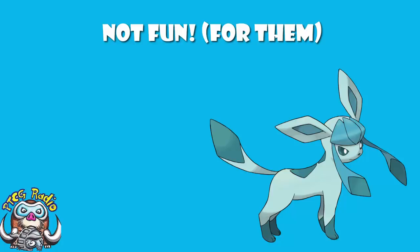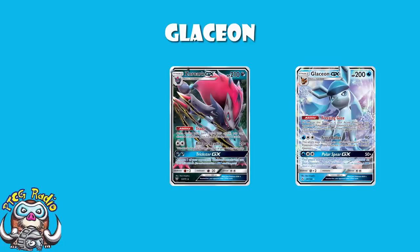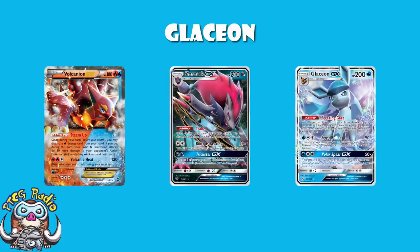This deck essentially starts life as a Quad Glaceon deck. You roll with Glaceon GX, using Freezing Gaze to stop your opponent having any abilities on their EXs and GXs. This partly means that there's no Zoroark GX, which is obviously huge. And it means that they can't have stuff like Volcanion EX's Steam Up.